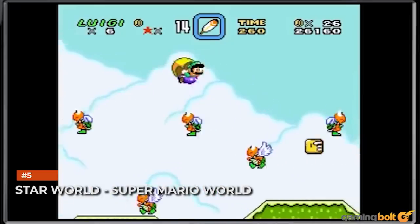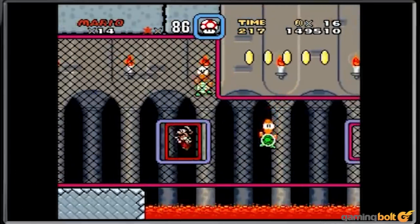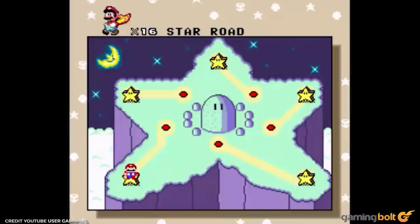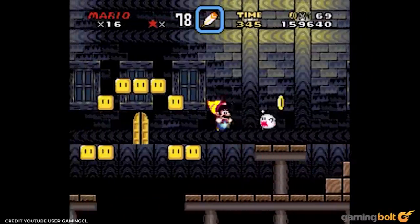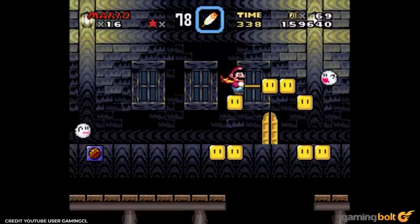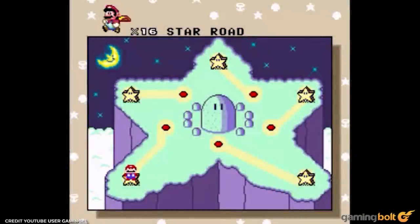Star World – Super Mario World. The Star World is where all the Star Roads converge, acting as a capable means of fast travel in Super Mario World. Upon accessing one of the many stars in the world map, you're transported to Star World. Locating the hidden key and exit in each level becomes necessary to open a path to the next star, and eventually to the Special World. The Star Roads can be used to effectively jump straight to Bowser's castle, skipping a huge chunk of the game, so they're well worth clearing.